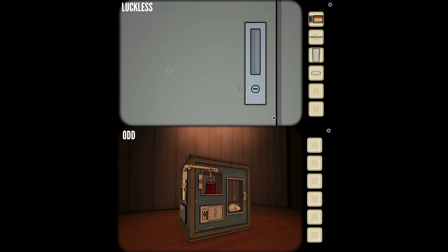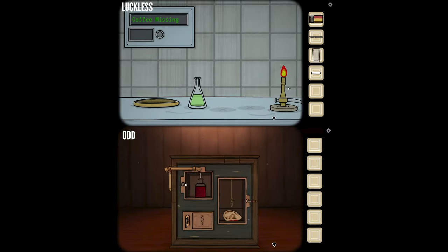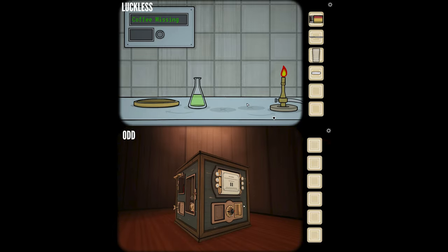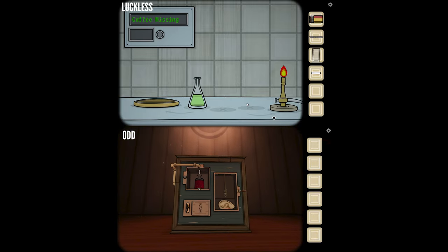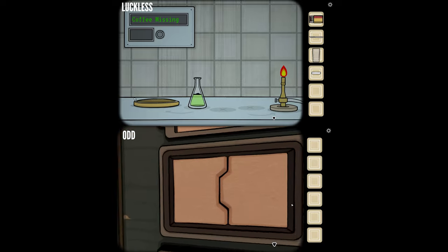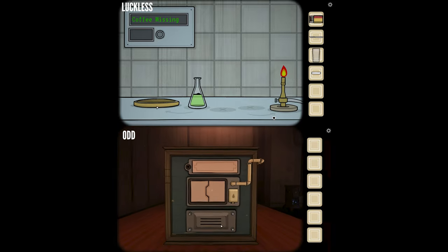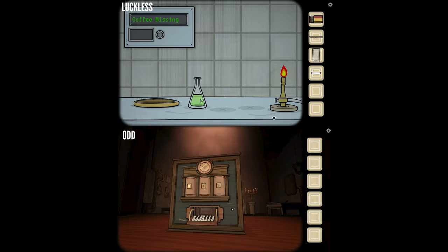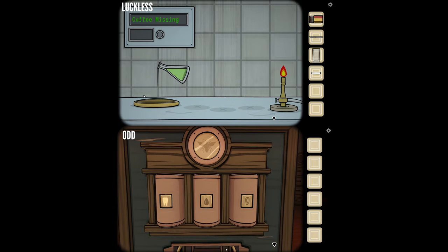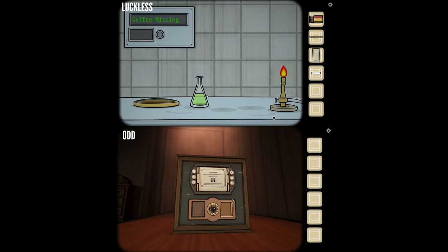I don't know what's in that locker — it has a keyhole and I can't open it. There are two different lockers next to each other. I lit the Bunsen burner with the matches. There's a table with a beaker full of green liquid, and there are three different positions the beaker can be moved to. I put the green liquid on top of the Bunsen burner and it's boiling, and I'm pouring it into the receptacle but it's still saying 'coffee missing.'